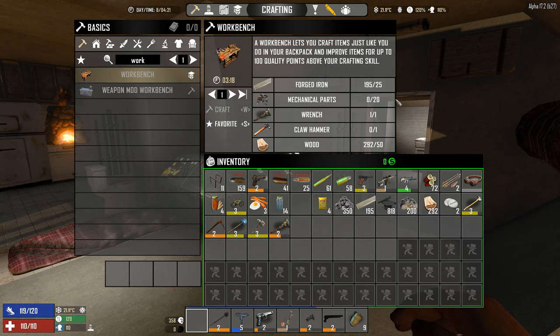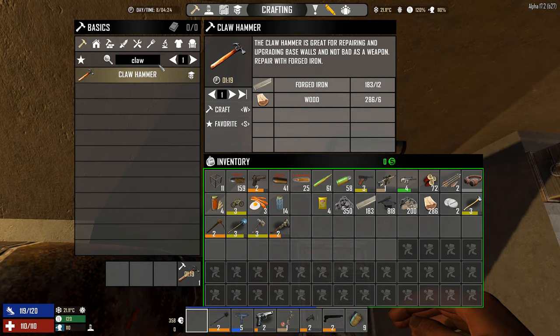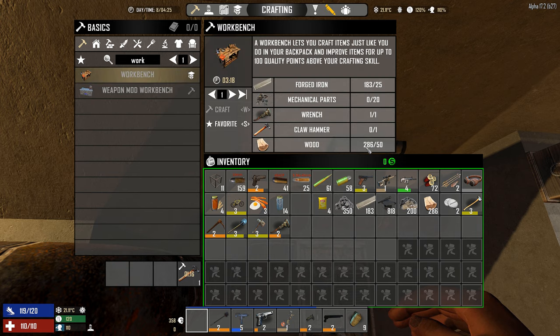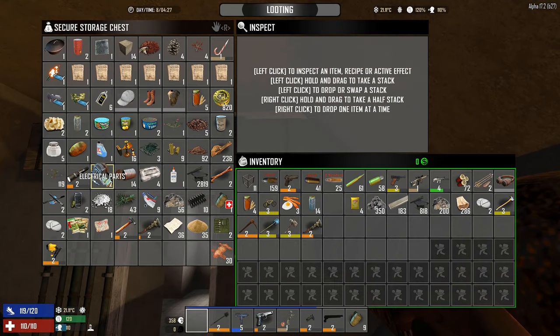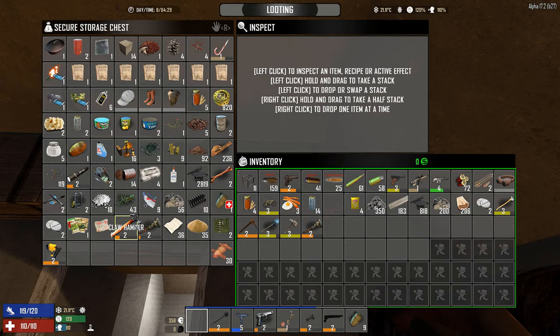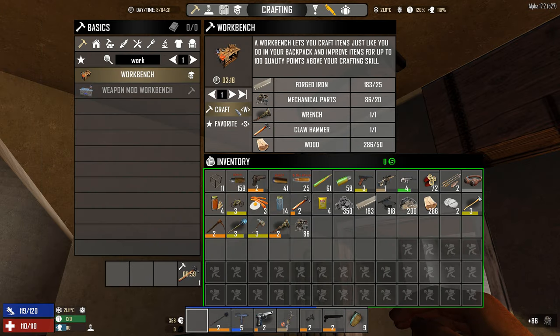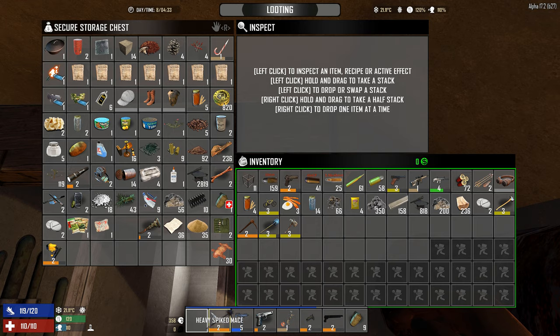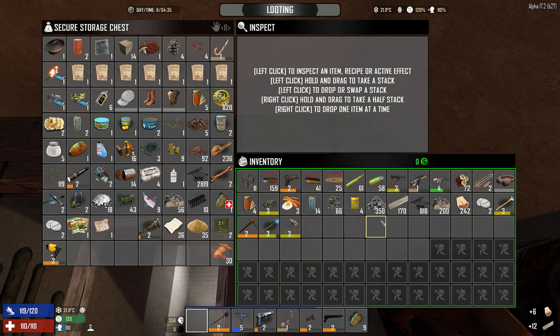For the workbench I need forged iron, mechanical parts, a wrench, and a claw hammer - which I think I can just make on my own. Let's see - we have mechanical parts, I am fairly certain of that. We tend to pick up quite a few of them. And actually we have a claw hammer. Mechanical parts? Yes. Nice, that is done.